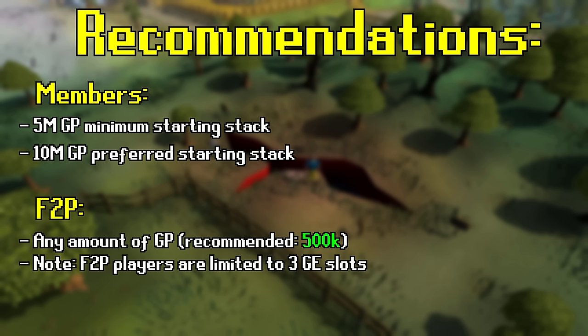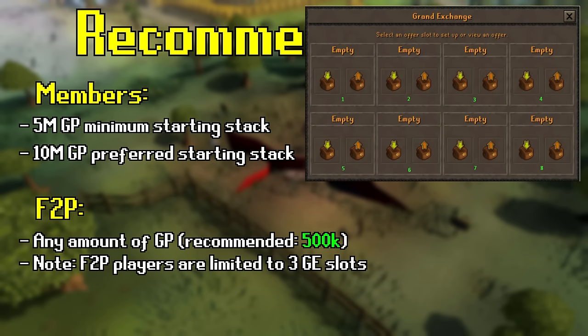Having more GP gives you access to flipping multiple quality items at once, and will allow you to begin to see the power of flipping and how much profit you can really make. In a members world, you'll have access to 8 item slots on the Grand Exchange, versus the 3 item slots available in free-to-play, which means you can make a lot more per hour with membership.